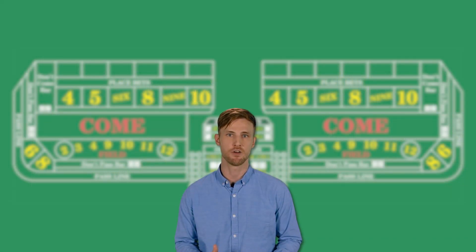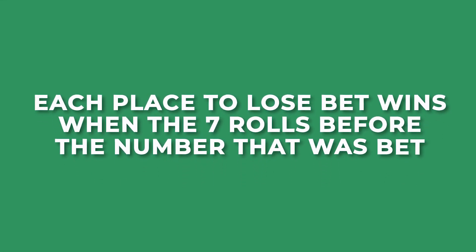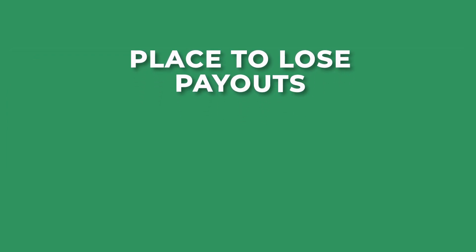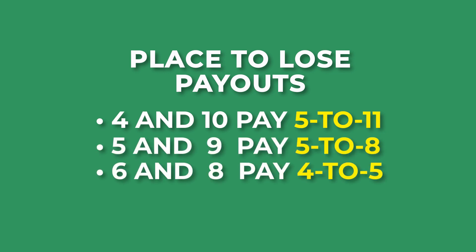Alternatively, in Europe, Australia, and on some new shoot-to-win tables, you might even find a place to lose bet. Each place to lose bet wins when the 7 rolls before the number that was bet. All your place to lose bets win when the 7 ends the shooting turn, but each is lost as they get picked off one by one. The payouts for the place to lose bets are: 4 and 10 pay 11 to 5, 5 and 9 pay 5 to 8, and 6 and 8 pay 4 to 5.